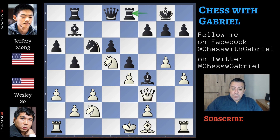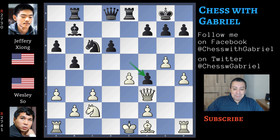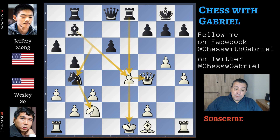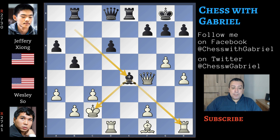Here comes rook to e8, knight captures, e-captures, and now Wesley So plays the only good move in this position. The good move is not to capture on f4, because capturing on f4 with the king still in the center will lose the game. Wesley So plays long castle — the best continuation. If white captures on f4, there is this knight jump, and if you capture the knight, then the rook captures with check and fork, so white loses the queen. So long castle is the only move. Knight captures, king captures, and now bishop captures on f4, when the bishop moves to d3, winning the exchange — and probably the game.